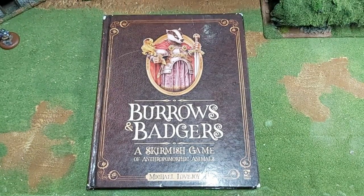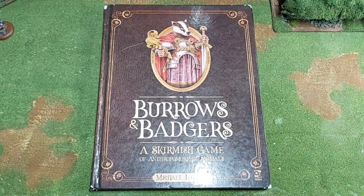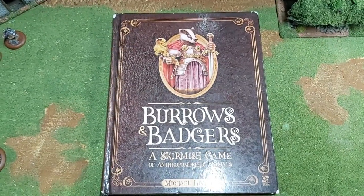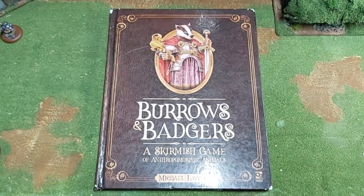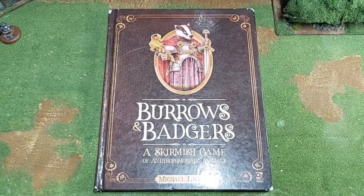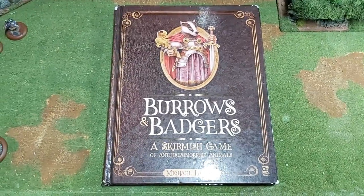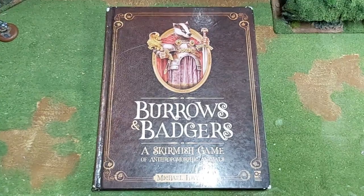We'll have a look at what the model is going to look like in a minute, but first if it's alright with you I'm going to bang on about B&B for a moment or two. Burrows and Badgers by Michael Lovejoy is an anthropomorphic animal skirmish game. In my considered opinion — and I've been playing war games for 35 years plus — it's probably the finest game I've played certainly in the last 10 or 20 years, including games I've kind of written myself. It's charming.